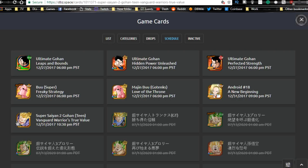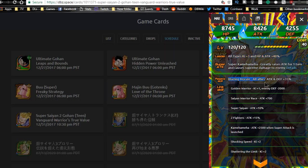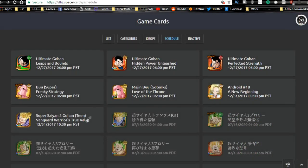The SS2 Teen Gohan Dokkan variant — his base form should be on the banner as well. He Dokkan awakens to all types, Ki plus 3, HP and attack plus 40%. His super attack, Super Kamehameha, greatly raises attack for one turn and causes supreme damage. His passive, Blazing Morale, gives all allies attack and defense plus 35%, making him a decent support unit for a mono PHY team. Link skills include Golden Warrior, Saiyan Warrior Race, Super Saiyan, Z Fighter, Kamehameha, Shocking Speed, and Shattering the Limit — no Fierce Battle unfortunately.